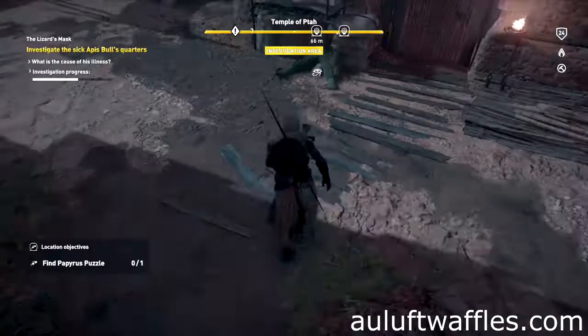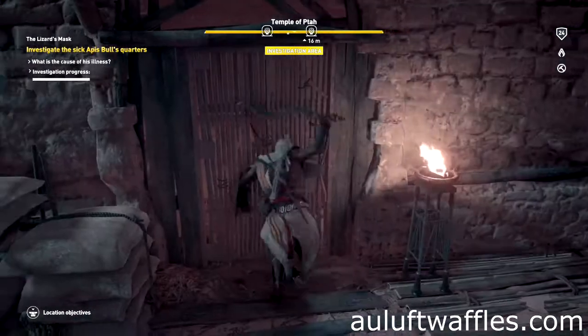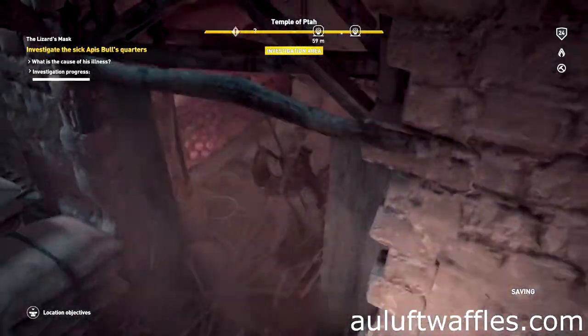Go outside and interact with the worker standing in the hay. Interact with the green hay near the door. Finally, destroy the door and interact with the necklace on the ground.